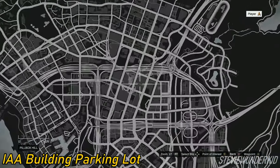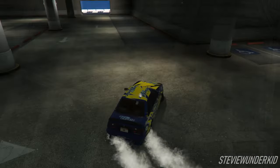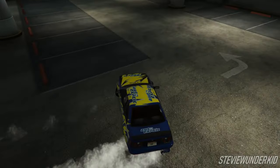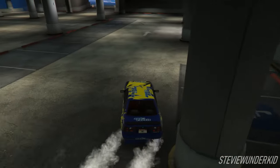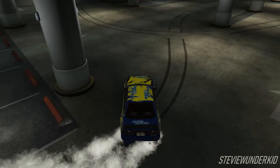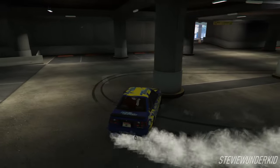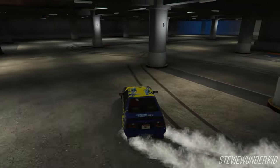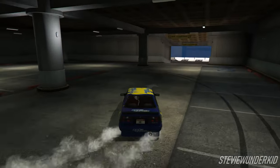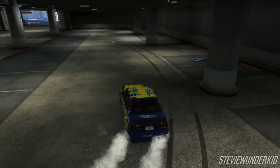Next up is the parking lot beneath the IAA building. Now this is another small spot, but I've drifted here a ton myself and I've also seen plenty of other people host their drift meets here. I think the main reason why people like this spot so much is because of its simplicity. There's one really popular line to take around this spot with some low speed turns and tighter transitions, so pretty much anybody can drift here regardless of your skill level or the car that you're using. This is also a great spot for practicing car control as there's a lot of different obstacles to navigate around, but it's also open enough that you can get some tandems going too.